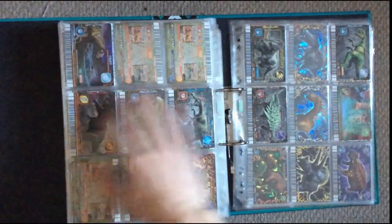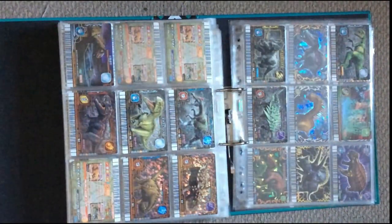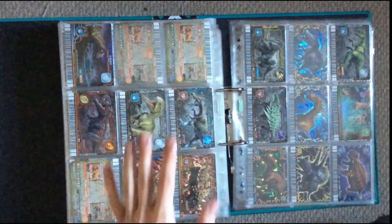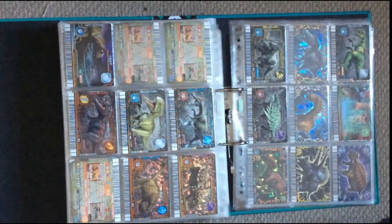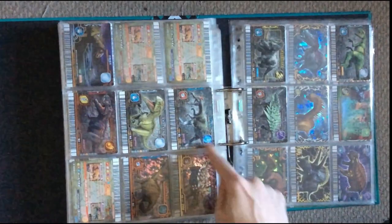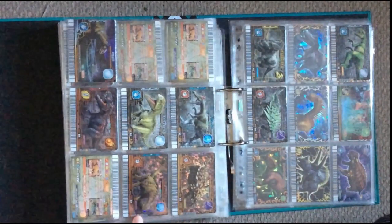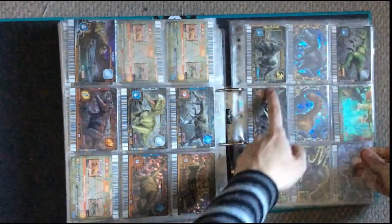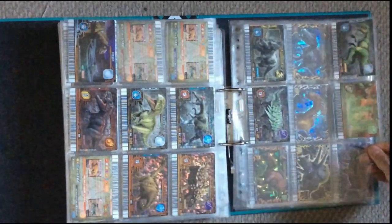And then 4th edition plus — just the cards exclusive to that set, same approach as the other plus editions. Except the Black T-Rex which is in the other folder seen in my other video. So we have Torvosaurus, Neovenator, Irritator, Euoplocephalus and Shunosaurus. And over here we have Monoclonius, Silvisaurus, Gastonia and Emerald Garden.